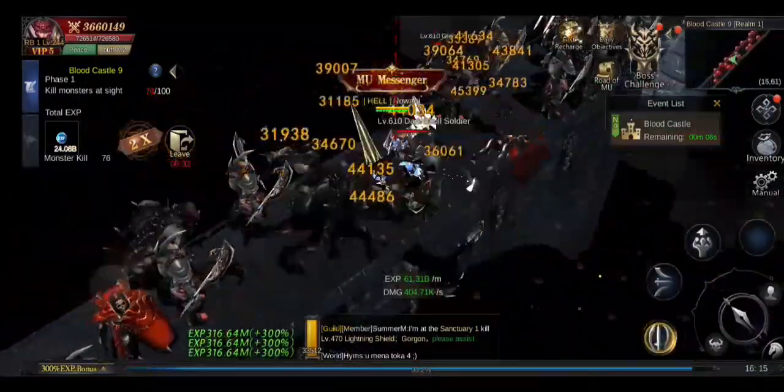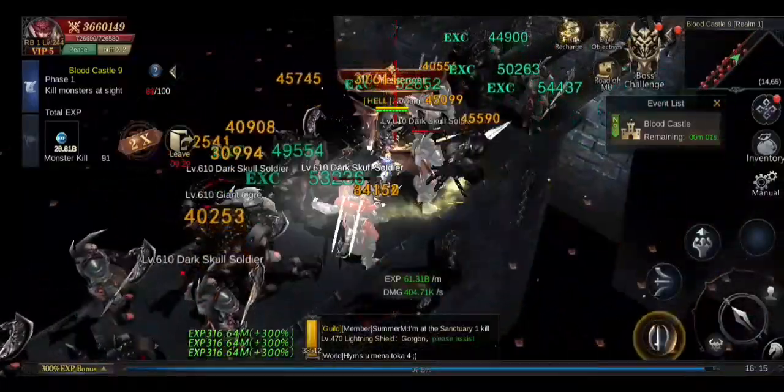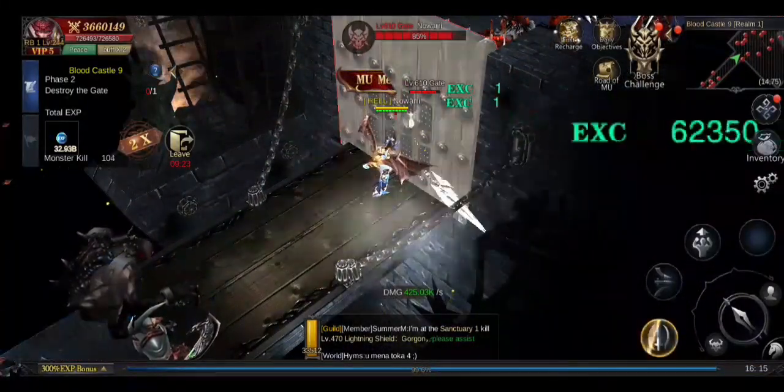I move at the door — sometimes I kill more depending on how fast I click — and now I can already attack the door. I just auto attack it.